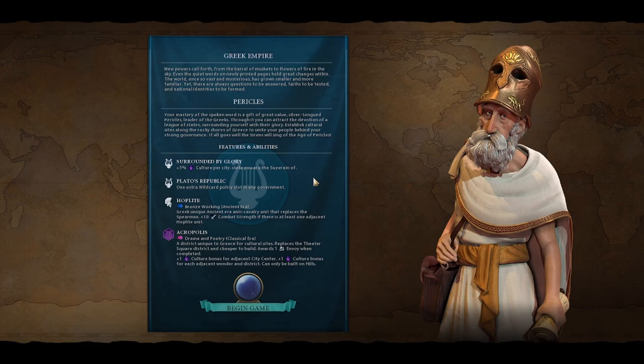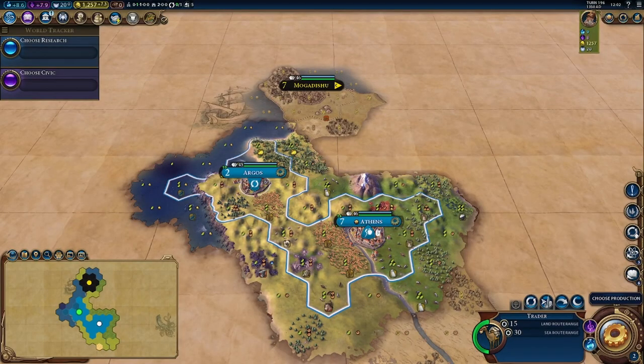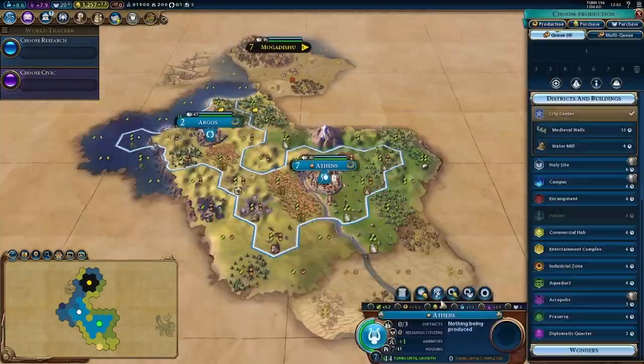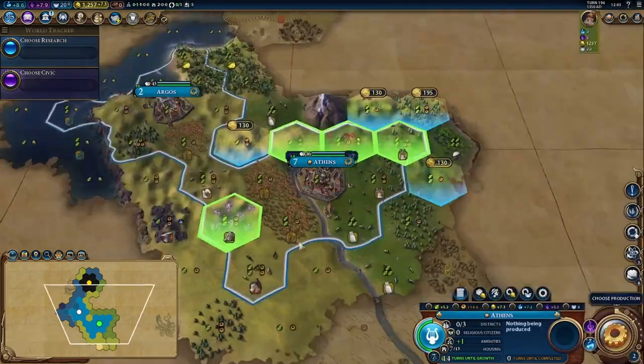Firaxis challenged us all with a challenge of the month. You start on a curated map with Pericles of Greece on the base game, so no DLC activated, and it's a Renaissance era start.